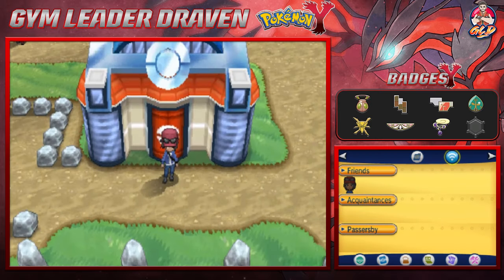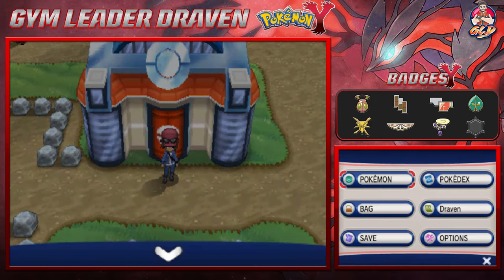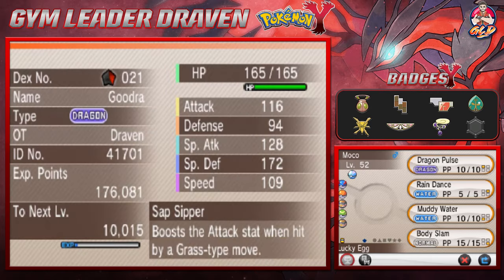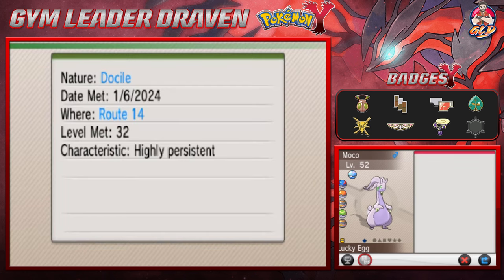Alright guys, we are back. Let's take a look at our newest Pokémon right here — Mocha the Goodra. As you can see, it is a pure Dragon-type Pokémon and its stats have gone up immensely, except for its physical defense — yeah, we're not going to talk about that. It still has Sap Sipper, which boosts its Attack when hit by a Grass-type move.